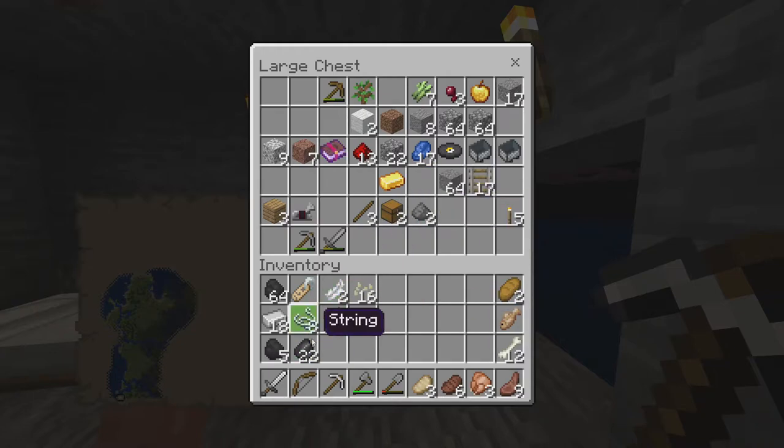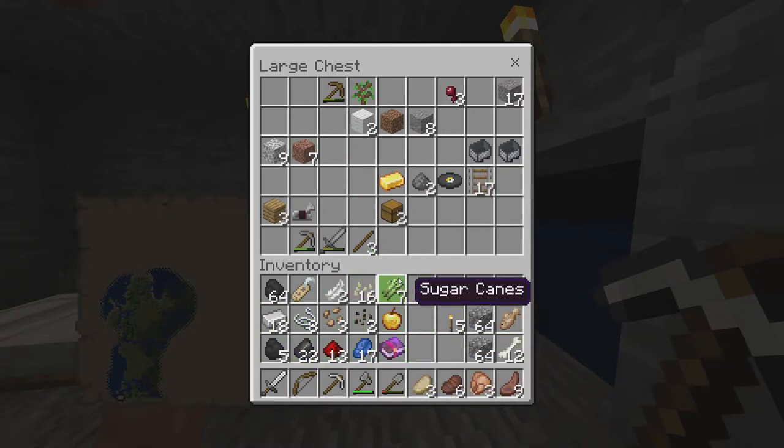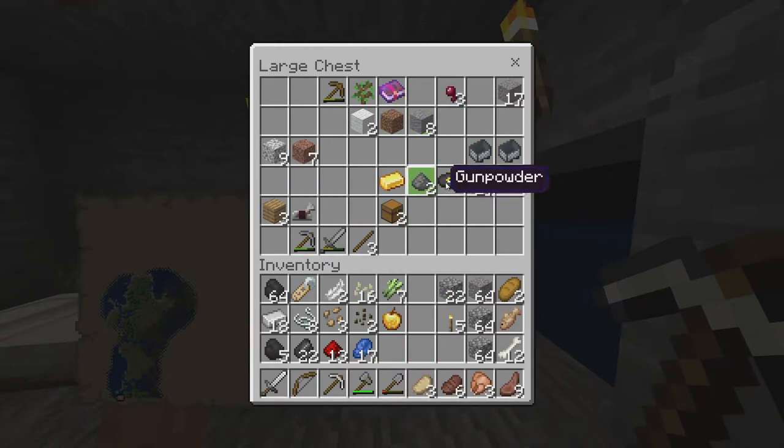We're going to bring our coal and this flint — I got a ton of flint out of that gravel while waiting for the iron to cook. Bring this redstone. Music disc — leave behind, you can get those in the future. This golden apple is really good. Don't forget about sugar cane. Cobblestone is essential because we want to build our house out of cobblestone. Bring your torches. These seeds are really good because when we get to our new land, we're going to want to build farms. This enchanted book — I'm just going to leave it behind, there's no point bringing it.